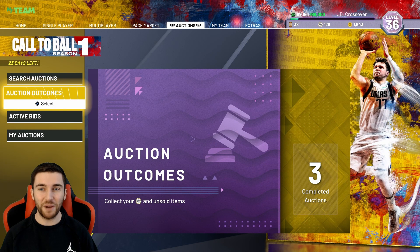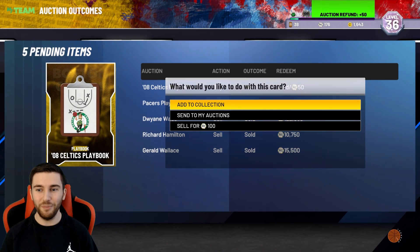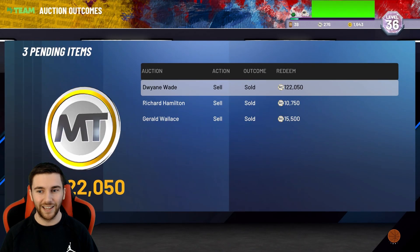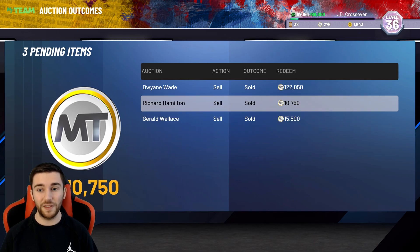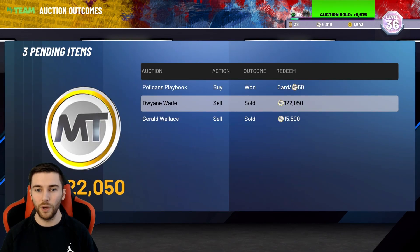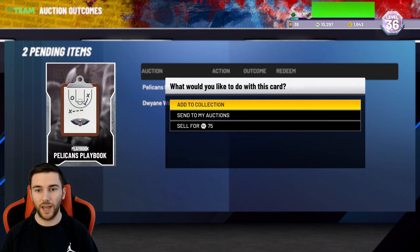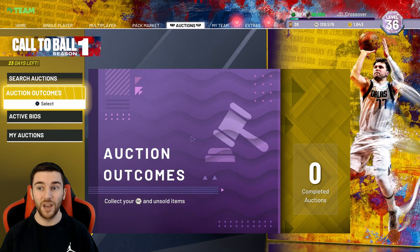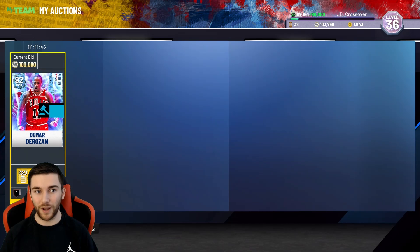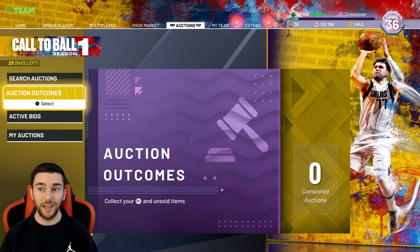Now we're going to get our MT up a little bit. Rip Hamilton was from the Amethyst option pick at 500 cards — 11,000 MT, thank you. Gerald Wallace's XP done, sold him back for 15.5k, easy life. Our Signature Series signed Dwayne Wade sold for 122,000 MT — we actually made 10,000 MT profit from Dwayne Wade. And hopefully we'll be able to add 100k from DeMar later tonight, getting us to about 220,000 MT.